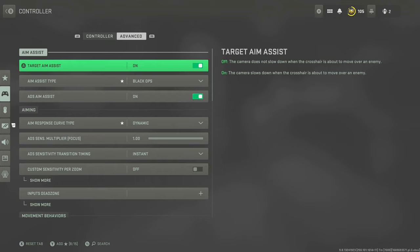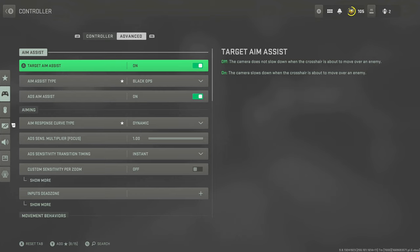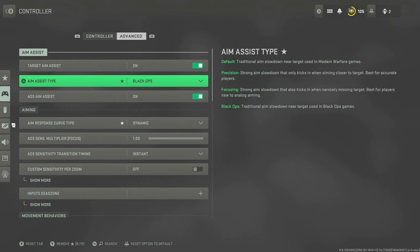Advanced settings — let's get into the aim assist discussion. You want your aim assist on. Aim assist type: Black Ops. This is still the best aim assist type. It does feel slightly different than it did at launch — Black Ops aim assist was completely busted at the start of the game, basically doing it for you. It's not as strong now but it's still amazing and easily the strongest aim assist type. There's no actual proof it's been nerfed. It gives that aim-bot feeling where it sticks onto targets. Do not change this — keep it on Black Ops.